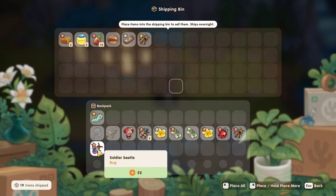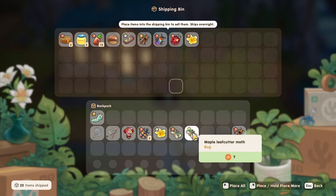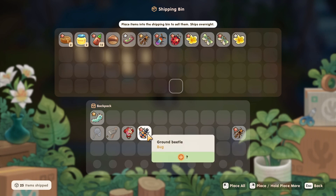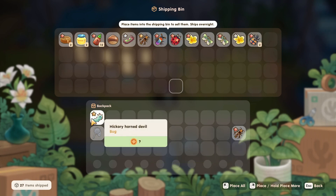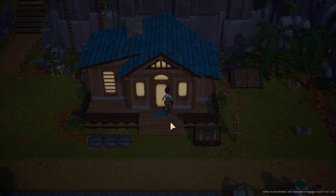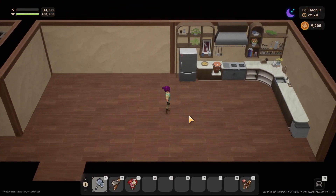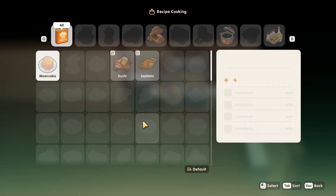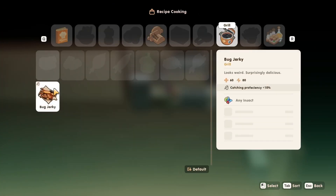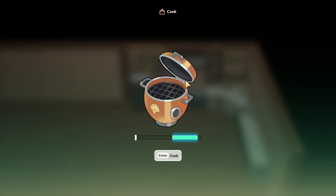Checking what bugs sell for: 52 gold is pretty good, 29 for another. Lady beetle, cricket — last time I tried to make bug jerky it crashed my game. Let's try again. Using the grill: bug jerky with cricket. Oh, it makes two now! Enter to cook.